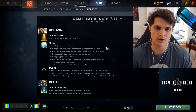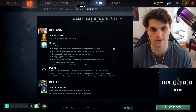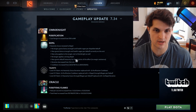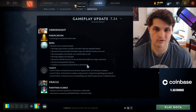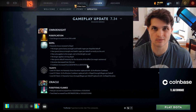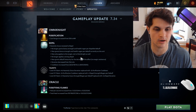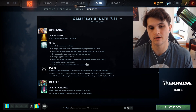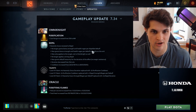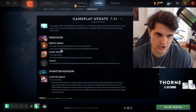Regarding Omniknight's Rappel change: in the old days Rappel gave BKB with like 80% uptime. Now Rappel gives BKB and strength regen but lasts six seconds on a 45-second cooldown. It's a BKB for Omni or a teammate that can be silenced. This looks terrible to me — I may be misunderstanding, but I don't think there's enough about Omni to make this strong. I hope I'm wrong.